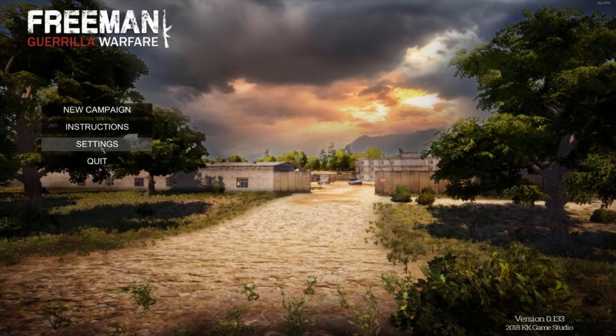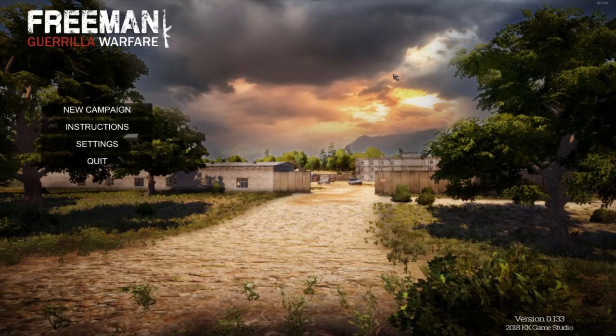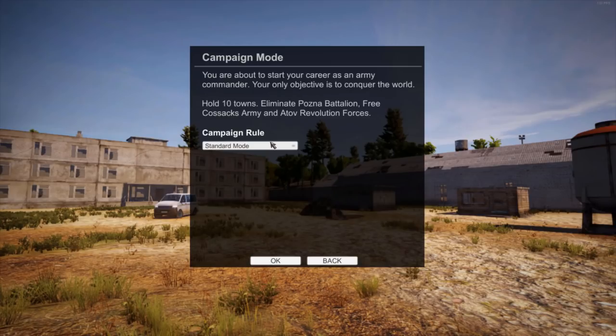Alright, here we go — Freeman Guerrilla Warfare. Let me turn the thunder down a bit. Let's start a new campaign. Now most people compare Freeman Guerrilla Warfare to Mount and Blade — I'm just going to put that out there. We're looking at a real-time strategy slash FPS. KK Game Studio plans for this game to be in early access for the entirety of 2018, and they've done a lot of work on it. As of right now the only option we have is standard mode, and that's okay.